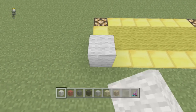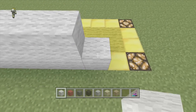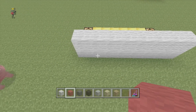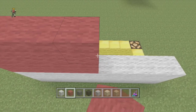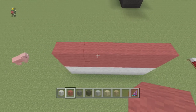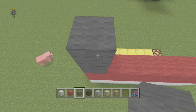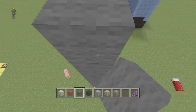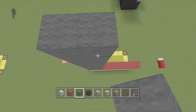We are going to do the front first. So we do an eight long line, two high. We then do another eight long line but with red wool and we double that up again. And what we are going to do is build it up nine with grey wool and we are going to build that up all the way with each one.